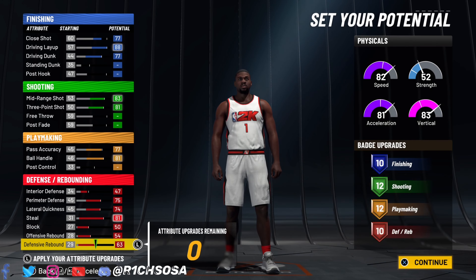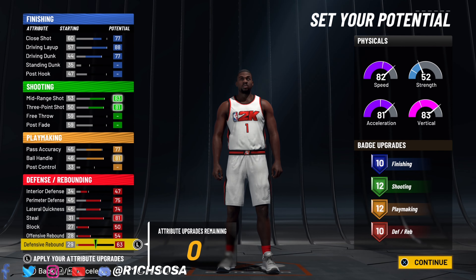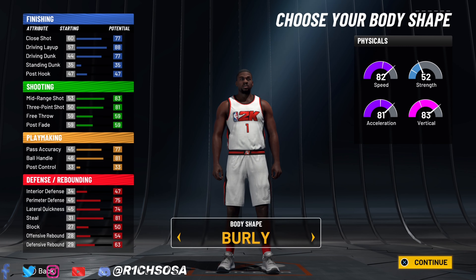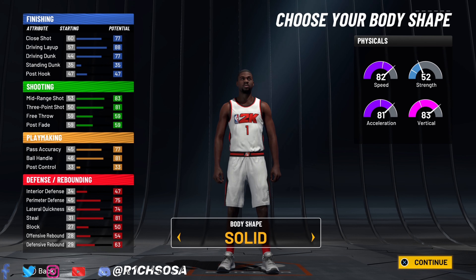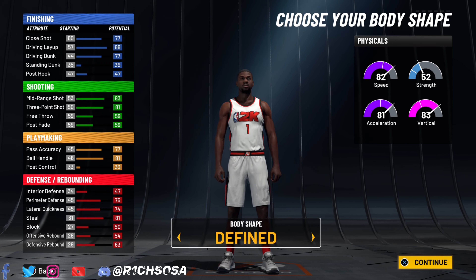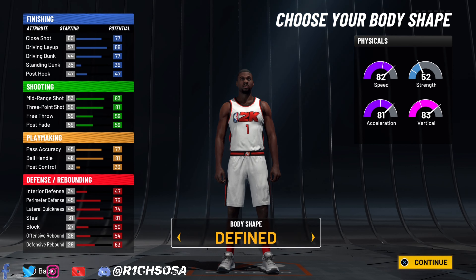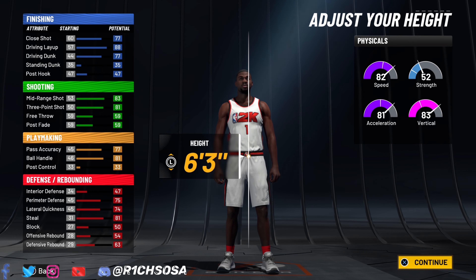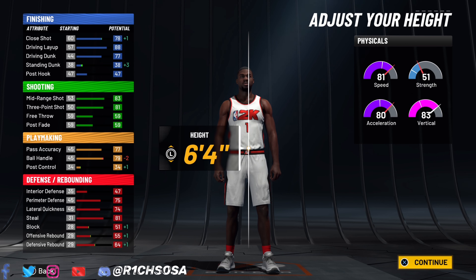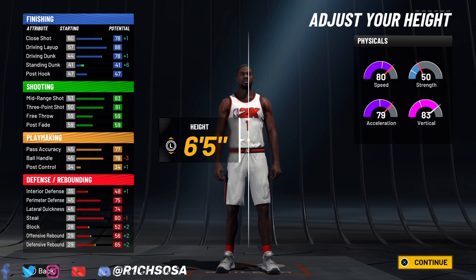The breakdown of the height, weight, and wingspan is going to play the biggest factor in what we're going to be able to do on this build, especially with the contact dunks. For the body shape, if you want to take up the most space on the defensive end go with barely or built, but today I'm going to go with defined.